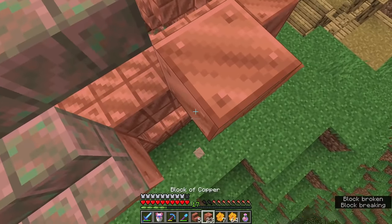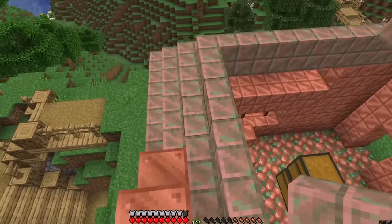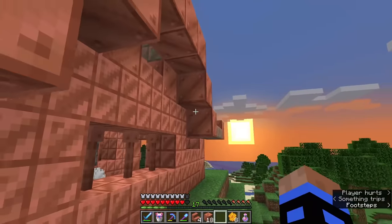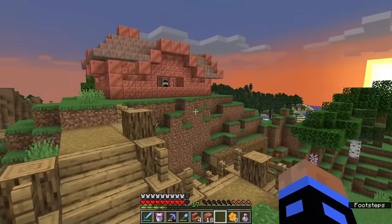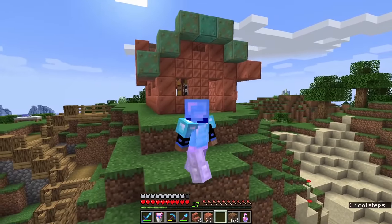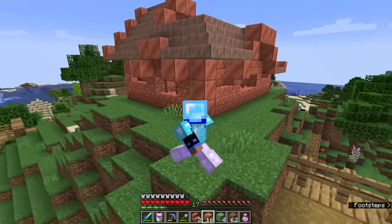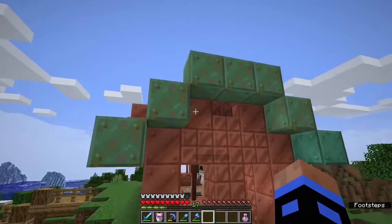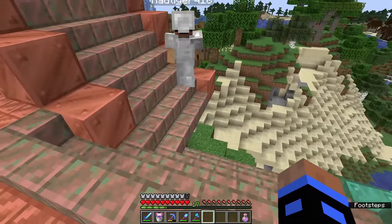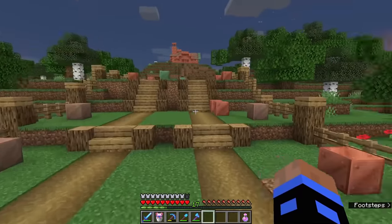We got to replace some copper because it got oxidized. I'm getting to that point of the build where I'm not sure where it should go, but it's getting there. I was originally planning to have the trim be oxidized, but the more I look at it the more cool it kind of looks without. Let's do a test — yeah, this definitely looks more like copper, but the other one just adds another color. I'm debating whether to have the trim be oxidized or not.